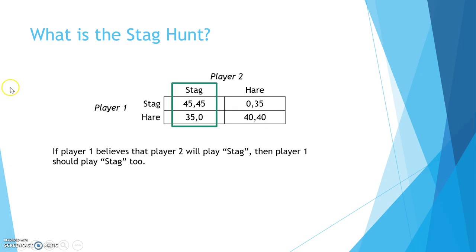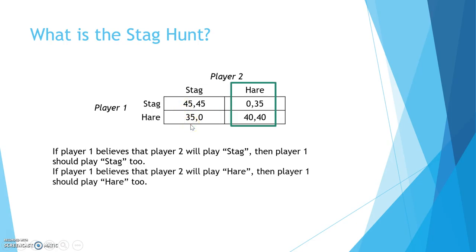So what should the players play? Notice that if player 1 believes that player 2 will play stag, then player 1 should play stag as well because the payoff from playing stag is 45, which is bigger than the payoff from playing hare, which is 35. Likewise, if player 1 believes that player 2 will play hare, then player 1 should play hare as well because the payoff is 40 from playing hare compared to a payoff of zero from playing stag.